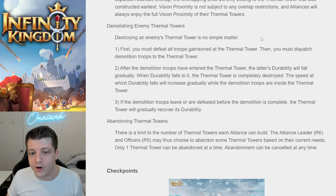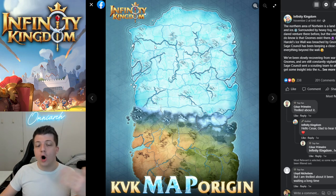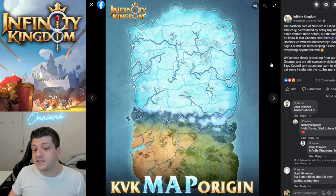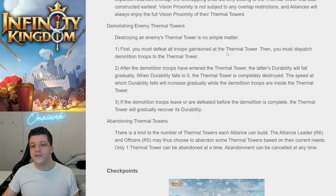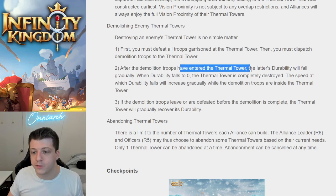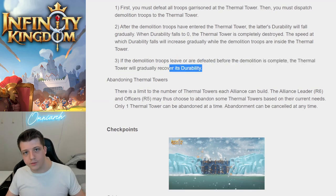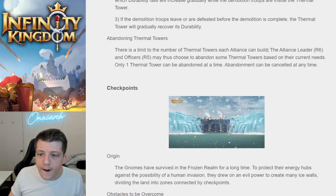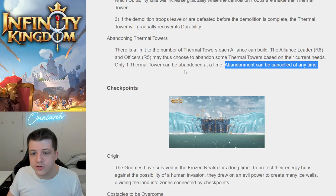You can also destroy an enemy's thermal towers. At the beginning you're only with your own kingdom, but moving forward you will be fighting other kingdoms and destroying their thermal towers is how you win. You must first defeat all troops garrisoned at the thermal tower, then demolition troops enter and the durability falls gradually — with speed increasing the longer they're inside. If they leave or are defeated, the thermal tower gradually recovers durability. There's also a limit on how many thermal towers each Alliance can build, and you can abandon them at any time.